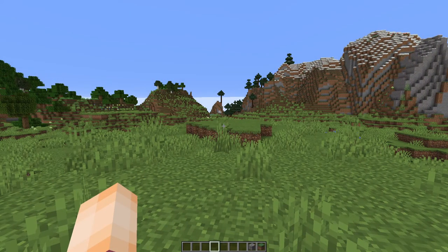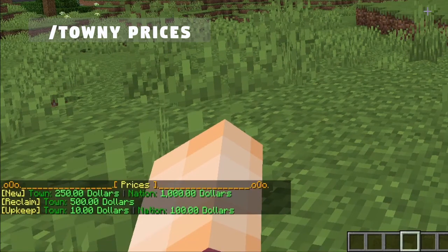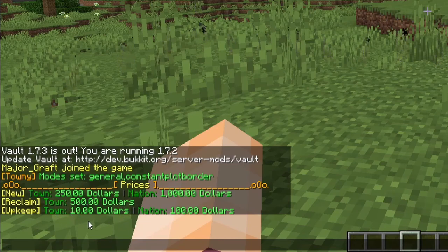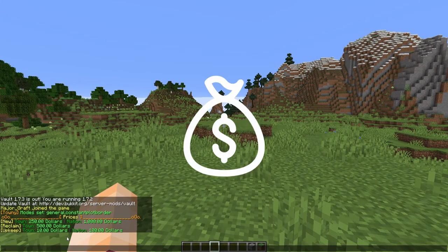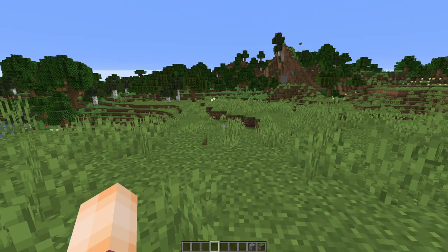Now I've found where I want to start my town, but before actually starting it I want to do a little bit of checking first. I recommend doing `/towny prices` beforehand, because this will show you how much it costs to start a town on this particular server — it's $250 here — and it gives you an idea of the upkeep as well, so you know if you can afford to keep running the town. Some servers are very cheap to start on, some are very expensive, so make sure you check first.